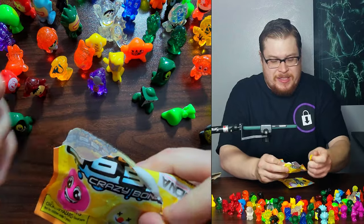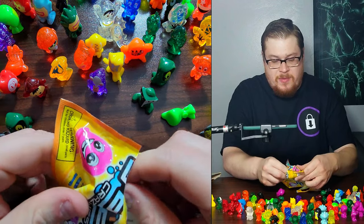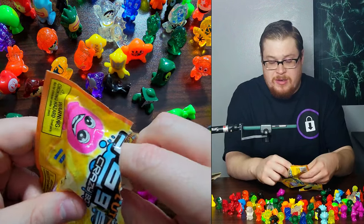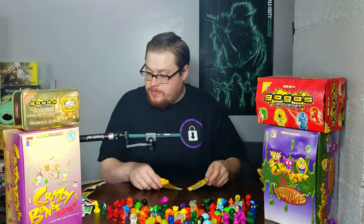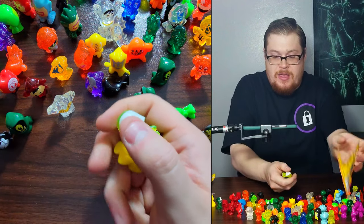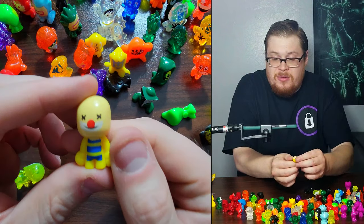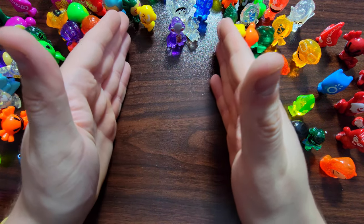A couple more packs - let's get into it. We got the little dog. We've got crying eyes - I don't know what's going on with you, you must be sad. Maybe you're the one that injured our scar friend. And Finnears - just call him Finneas. Next pack - we're starting to get so many duplicates. But this guy's not a duplicate. It's the clown man - it's the IT clown.